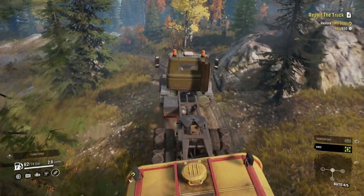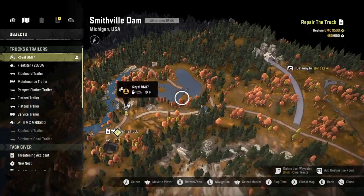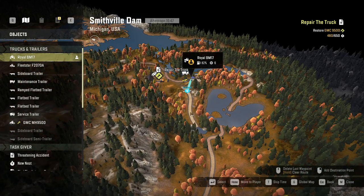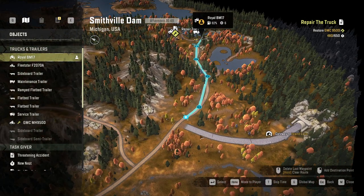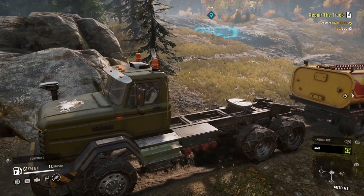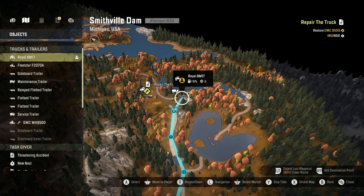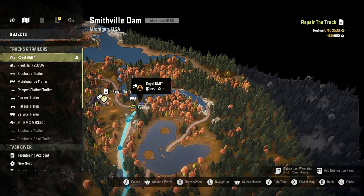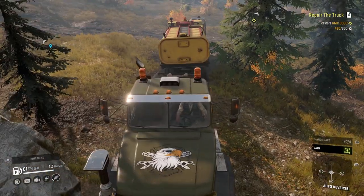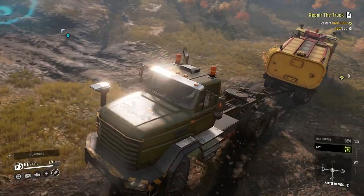I saw the trailer back. Hold on a second — I gotta figure out where we're going. I saw the trailer back and then... I can't see. We're going this way. Let me look at the map real quick. It doesn't go around it, so just do what you're supposed to do and stop second guessing.